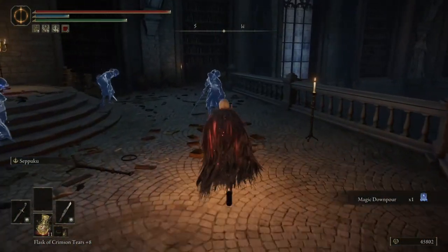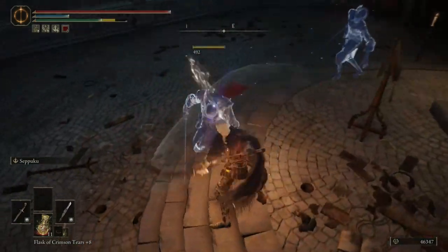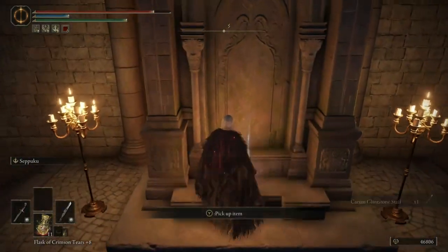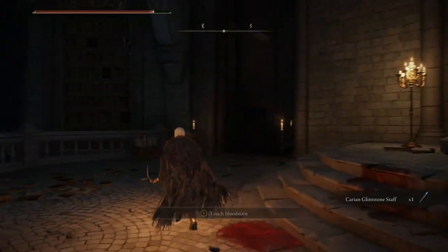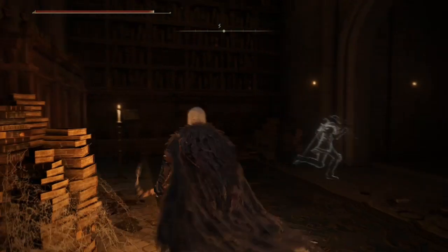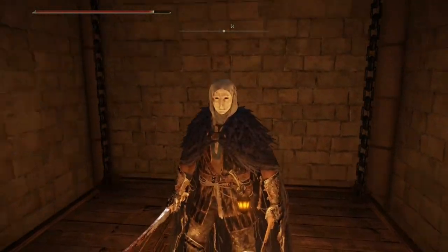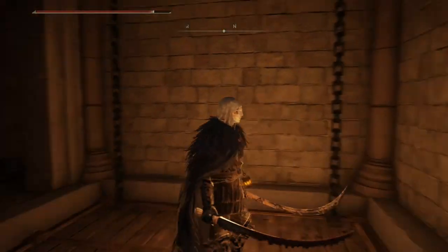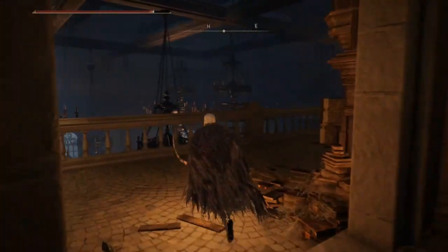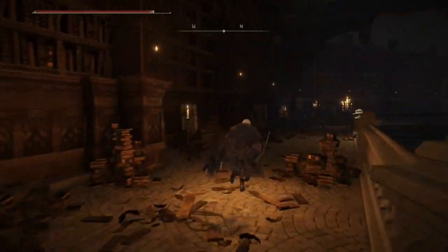There is a path and a lift behind this chair here. Let's get rid of these enemies because they will just follow me. There is a lift back here, we need to take that. Take this upstairs. And once you get up here, you need to take a left, follow the path all the way around and then we will come across a ladder.